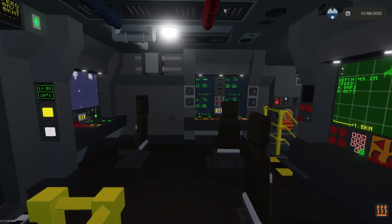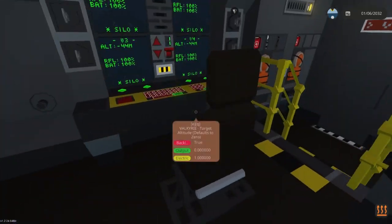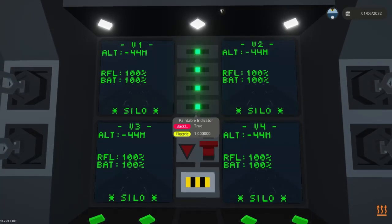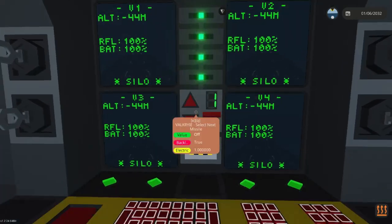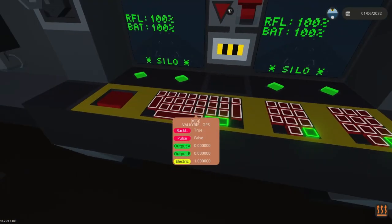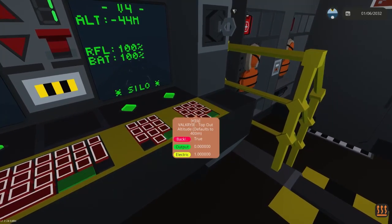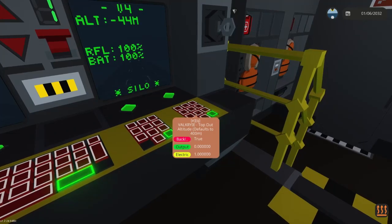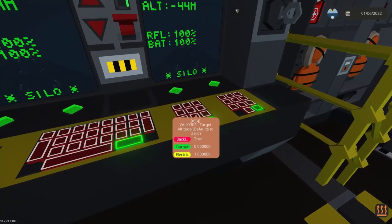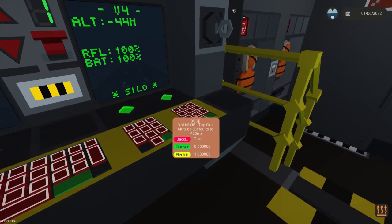Now let's go over the weapon systems. The Valkyrie is a GPS-based ballistic missile system — there's no onboard radar. The target location is completely defined by the GPS location. You define the destination GPS, the height of the destination target, and the top-out altitude — basically what level you want the missile to reach at its highest point to start its profile. If you're going further distance or over a mountain you may want to set this higher. Optimally, if you leave these alone it'll automatically default to zero for target altitude and 400 meters for top-out.